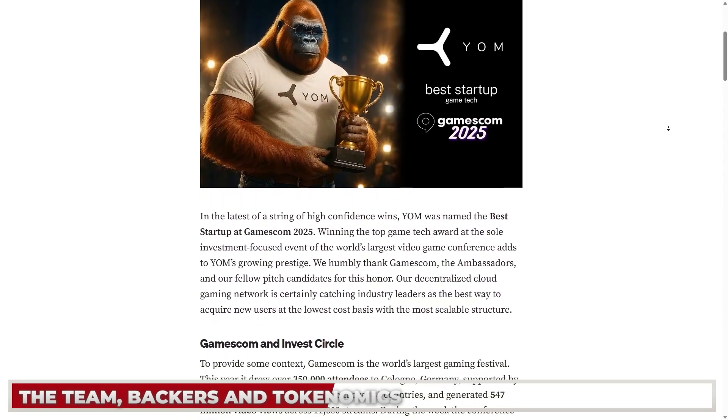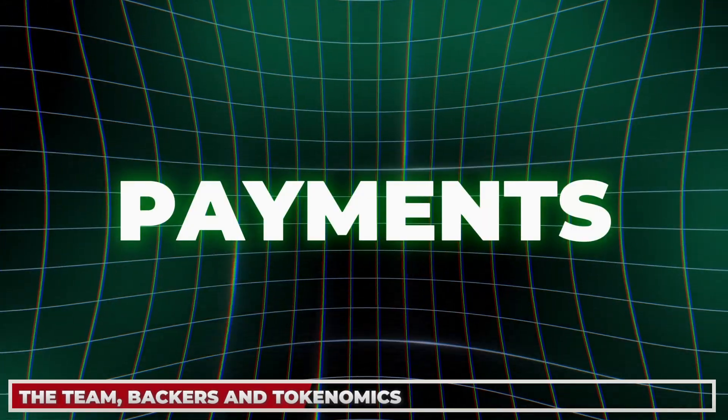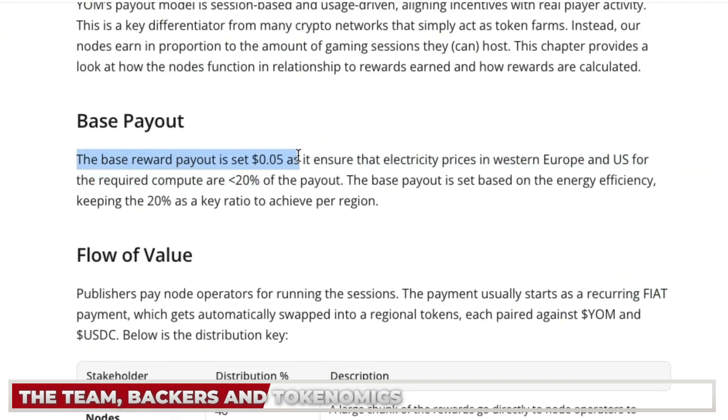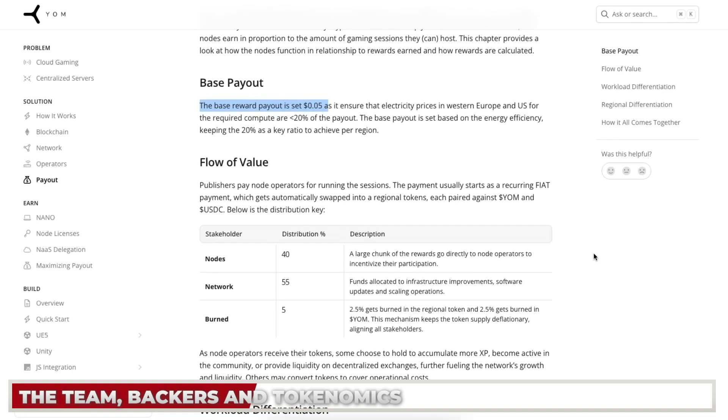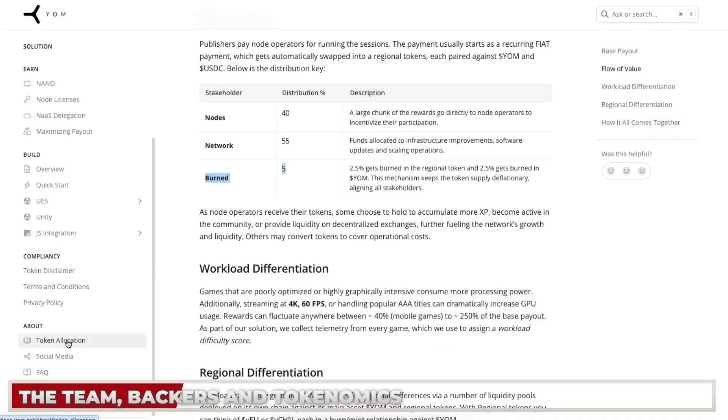Publishers pay node operators for running sessions, usually as a fiat payment. There's a base reward payout set at five cents per session, which gets converted into the YOM token. Of those conversions, 40% is distributed to node holders, 55% goes to run the network, and 5% is implemented as a burn mechanism.